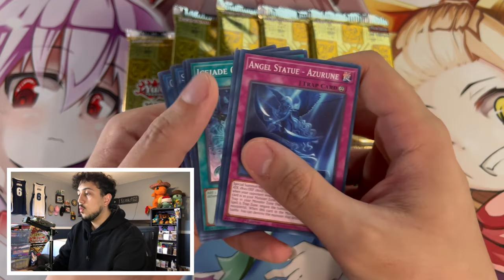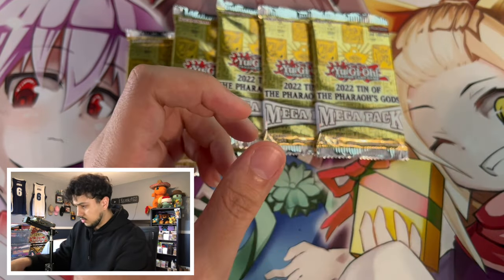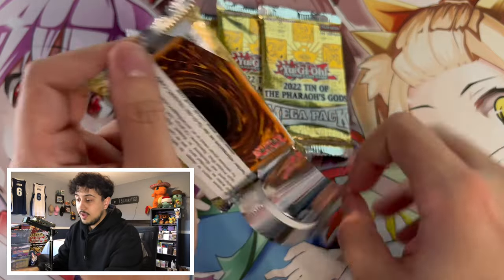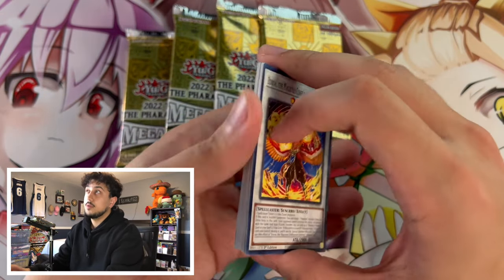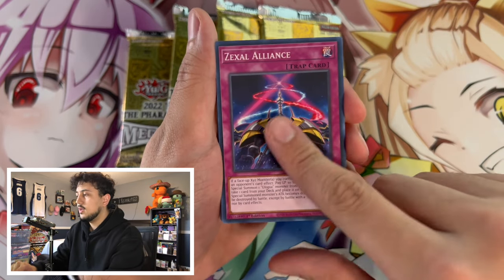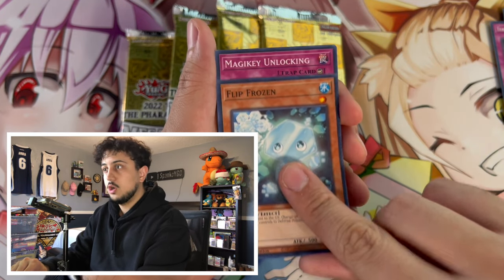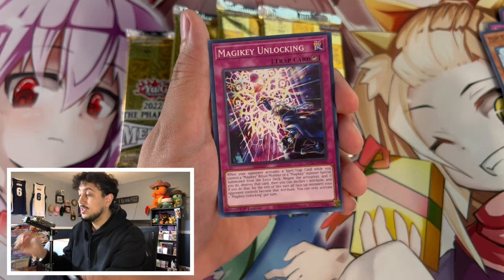This one only comes with one secret rare — it doesn't come with two like the newer set does. So we do have a little bit less odds to hit the Diviner. However, you hit Diviner, you hit Prosperity — there is Extravagance also in here I think. You hit one of the alternate arts for Dark Magician Girl, the Blue Eyes, the Red Eyes — you hit any of those, you're safe.